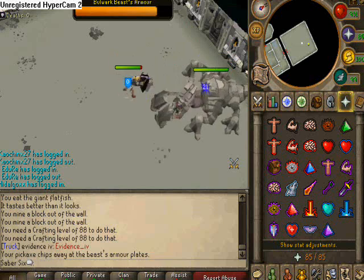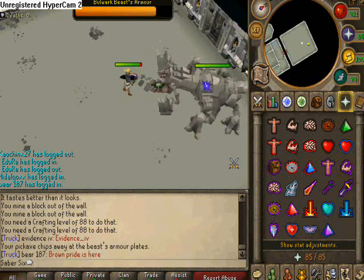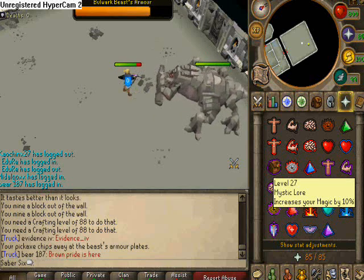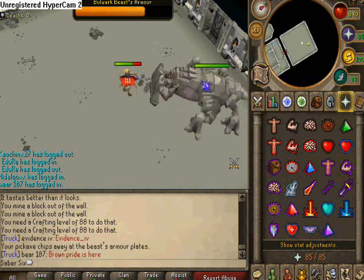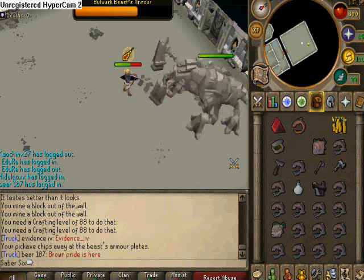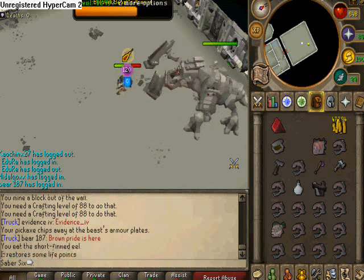Up top where you see bulwark beast armor, as soon as that gets to zero then you can use your normal weapon. But until then, just use your pickaxe. I usually pray magic because his little gas attack looks like it's magic, so maybe I can stop that a little bit — so I usually just pray magic.